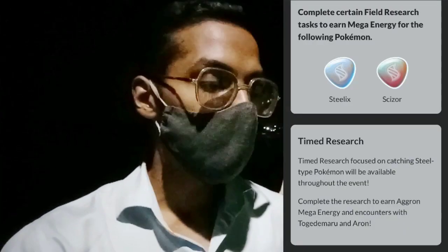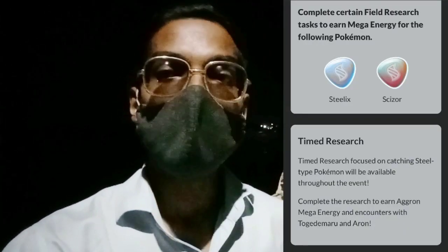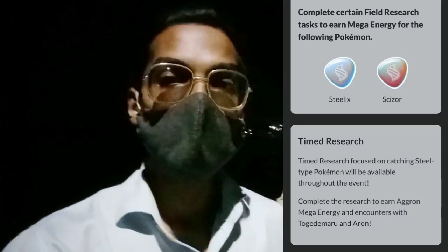Field Research tasks will reward Magnemite, Pineco, Nosepass, Drilbur, and Mawile encounters. Completing certain Field Research tasks will also reward you Mega Energy for Steelix and Scizor.